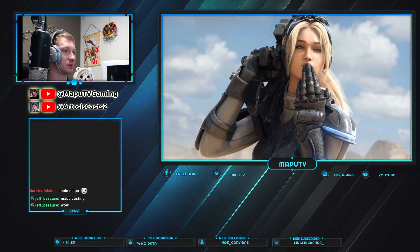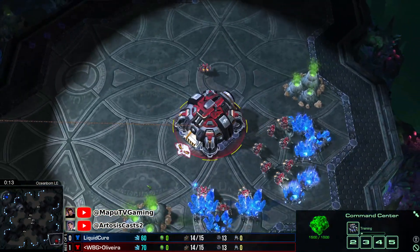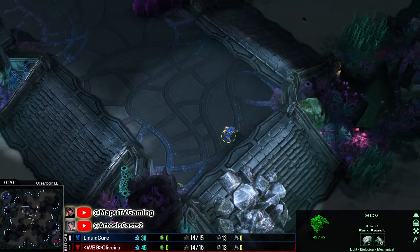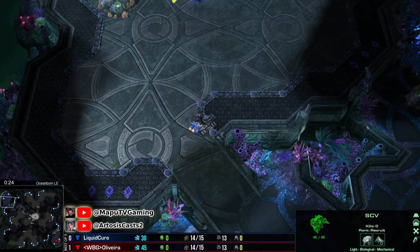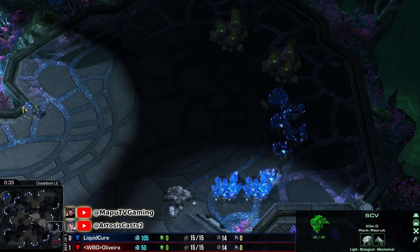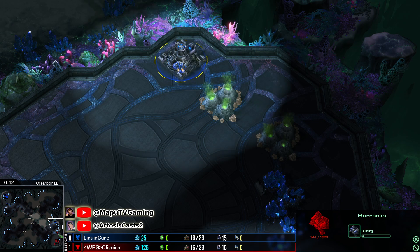Next map is going to be Ocean Bomb. So far, Oliveira is up 1-0. Top left we have Cure, already sending out an SCV, and bottom right Oliveira is at home. This is different though — only one SCV. It's going to be for the first barracks it seems. He's just going to make a barracks at the natural — he just wants a close proximity barracks.